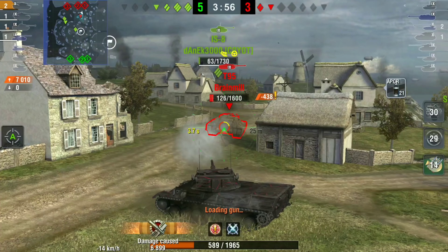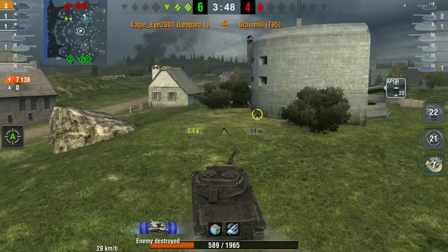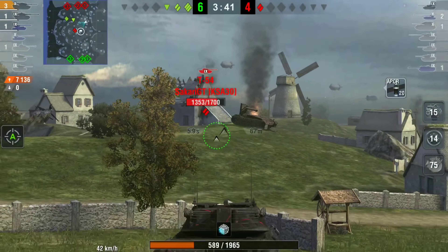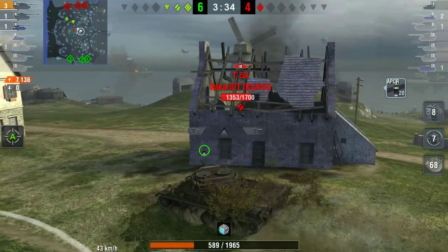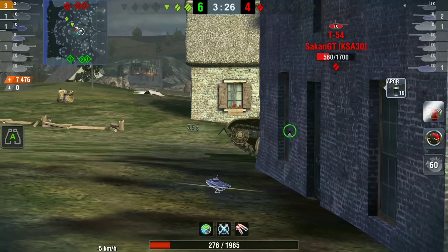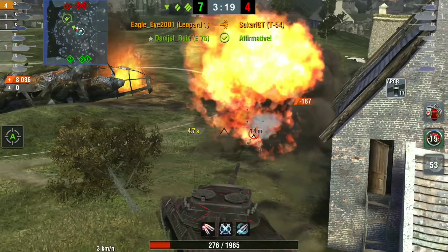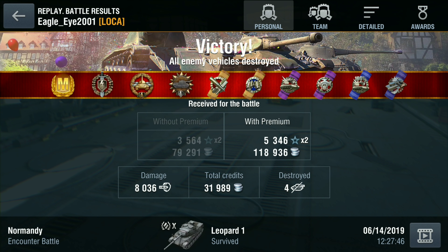The T95 can do absolutely nothing — he can't take out that IS-8, making it three on two. Eagle Eye is going to get taken out eventually, but he's now on 7.1k damage. It's a three on one and he takes a shot from the T54, making him a one-shot, but his team is backing him up. He gets another shot and the T54 misses, meaning he has him on the reload. He pokes forward, clears the T54 — four minute battle, four kills, 8036 damage and 31,000 credits.